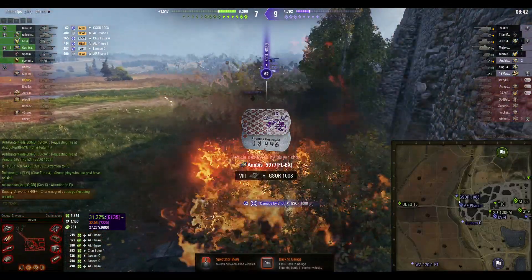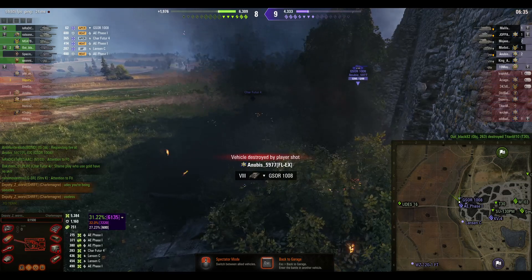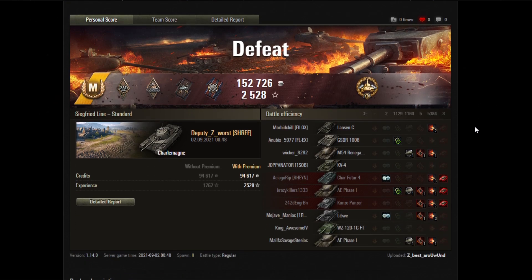That's that — the rest of the game is quite boring. Let's hit the post-game stats. It was a defeat even though we were up for so much of it, but it was a decent game to show off both the good and the bad of the Charlemagne. 5,384 damage, three kills, did some spotting — I had it set up for spotting because of the low DPM — and bounced a couple of shots, nothing crazy.